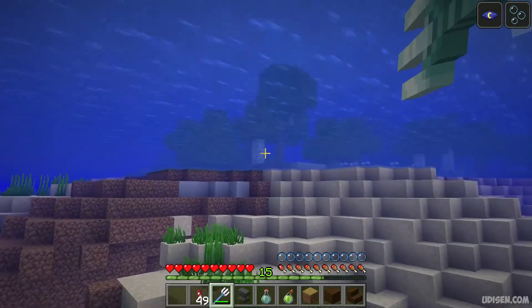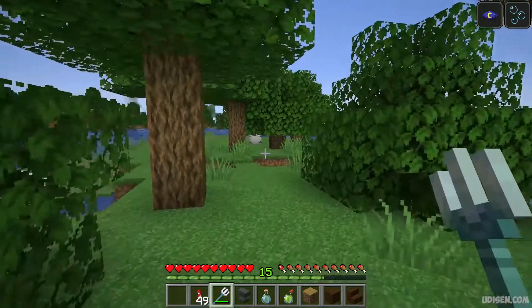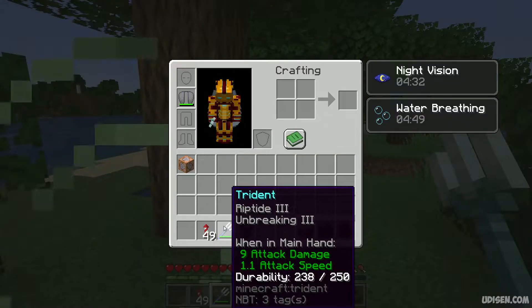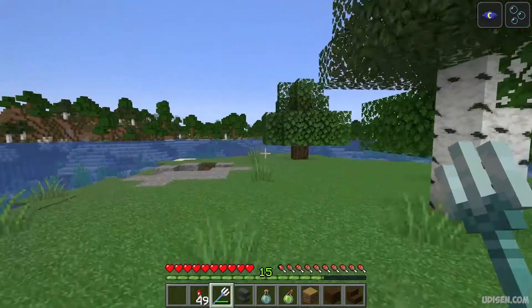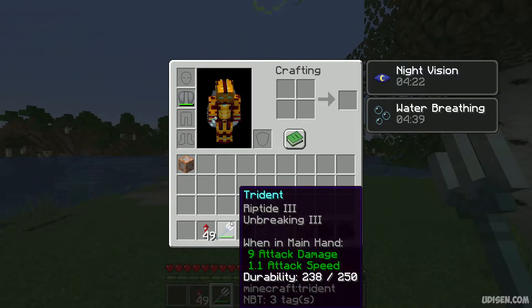You must go fly on your elytra manually. Also remember, you must have a Trident with Riptide at least level 3, and if you have the Trident and there is rain around you, you can also use the Trident on the ground.